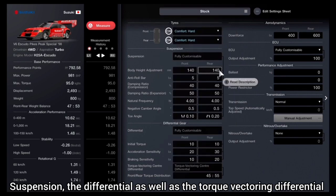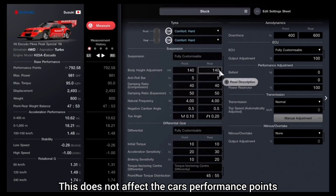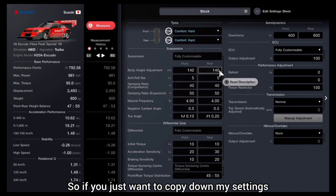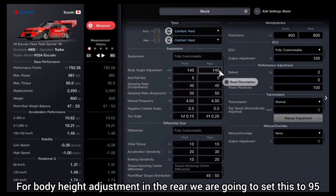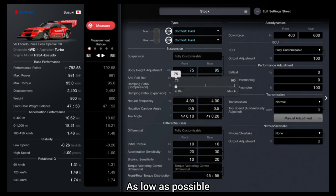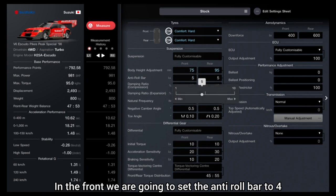When it comes to suspension, the differential, and the torque vectoring differential, these do not affect the car's performance points, so you can tailor them to suit how you handle the Suzuki best. If you want to copy my settings: for body height adjustments in the rear set it to 95, for body height adjustments in the front set it to 75. Set the anti-roll bar to 4 in the front.